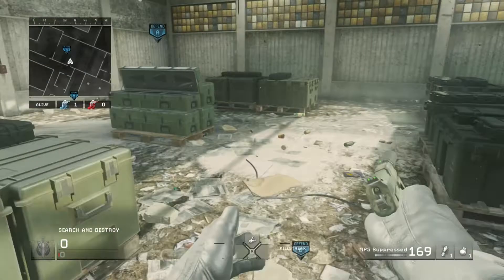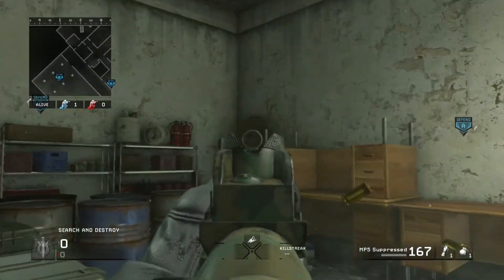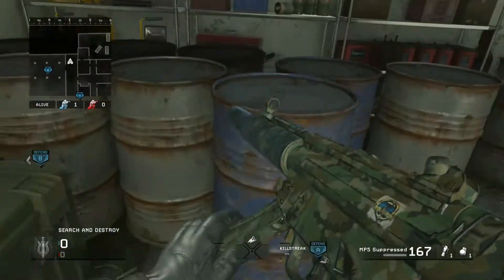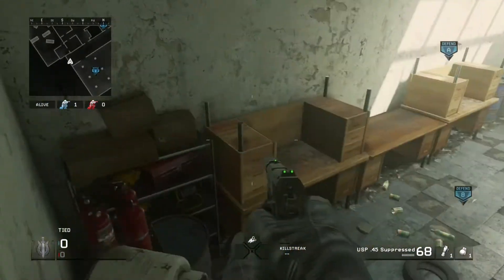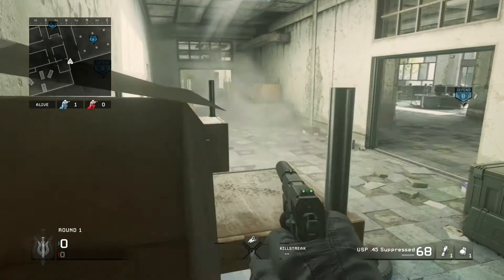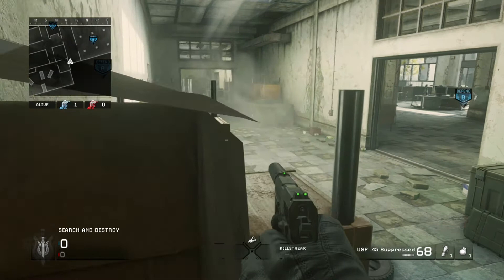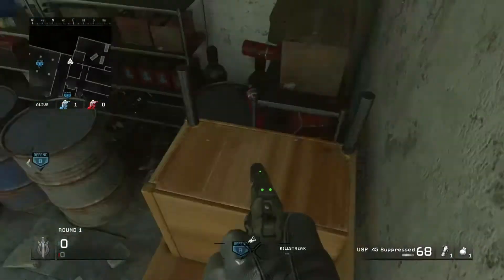Let's head over to the B-Bomb. The first spot is on top of the boxes in the hallway outside of the bomb room. If you jump up on all of that stuff, there are like three boxes against the wall. You can actually lay down and hide your entire body inside of those boxes. It does take a minute because it's kind of difficult to get in, but once you lay down you have a great view of the bomb room and the main hallway. No one can really see you because the boxes cover your body — a really awesome spot to get a good ninja defuse on the B-Bomb.